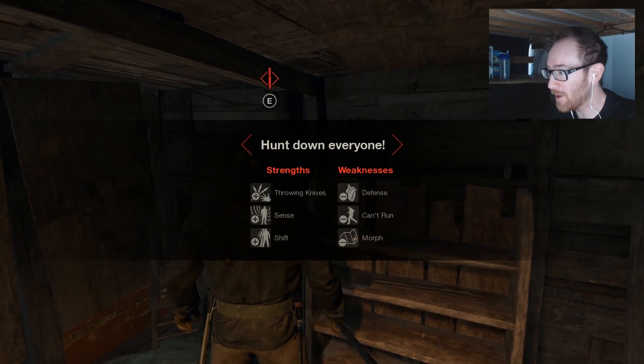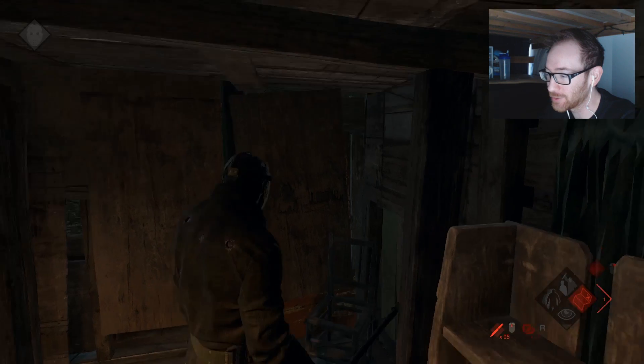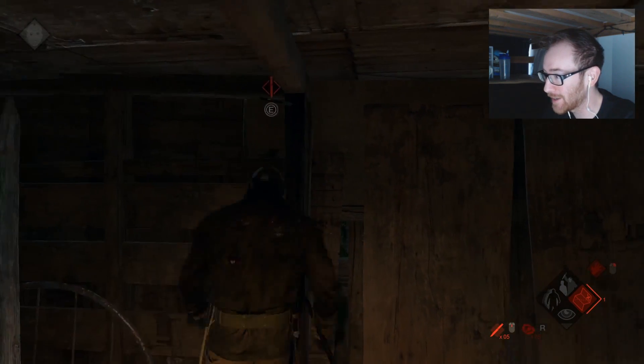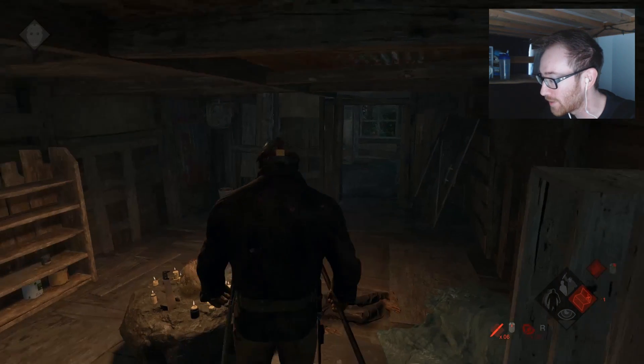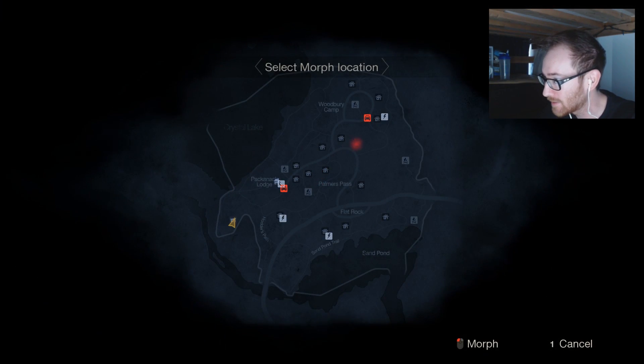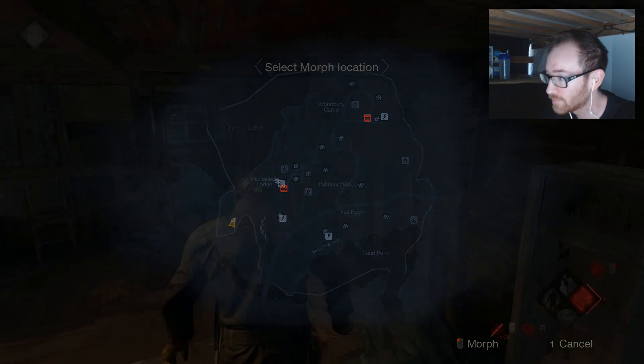All right, everybody, welcome back to Friday the 13th. We're coming at you with some Part 6 Jason gameplay. It's my favorite Jason. Last time we ended up almost taking out all of the counselors. I think we let one get away, and I thought they glitched us and cheated, but apparently they did not.